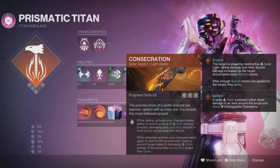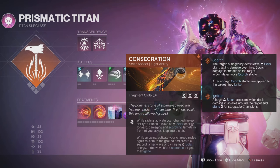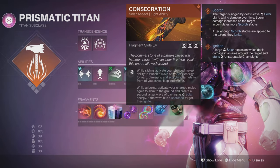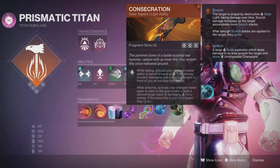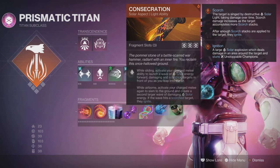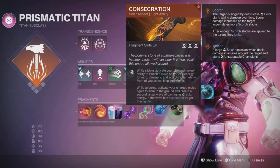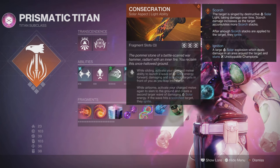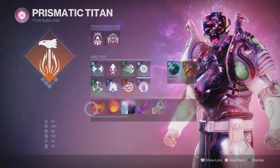We're going to be going for Consecration, because we have three Frenzy Blades, so you'll get three Consecrations if you want to use it that way. When you surge forward, you will Scorch, and then when you come down, you will Ignite anything that you have Scorched. Having Radiant and everything else that procs with this is going to be absolutely fantastic, and it is great for Unstoppable Champions — Scorching them then Igniting them will stun them, which will be absolutely awesome. The area of effect with that is really good, and with the weapon I'm using we're going to be getting lots of Solar Explosions, plus lots of Arc, and with Knockout you're going to be getting lots of Arc too.